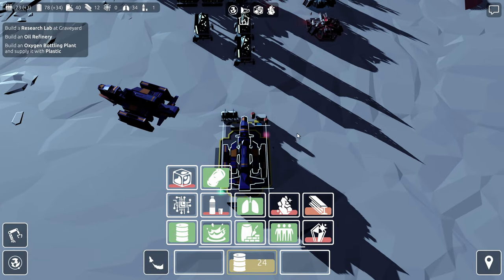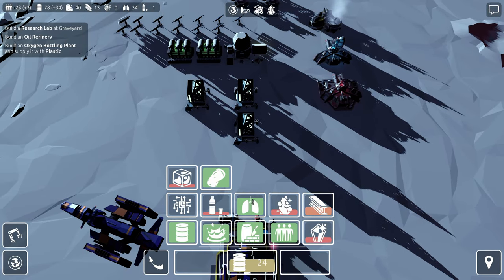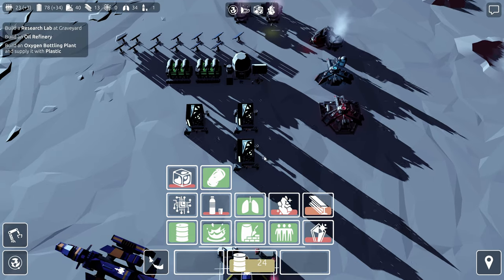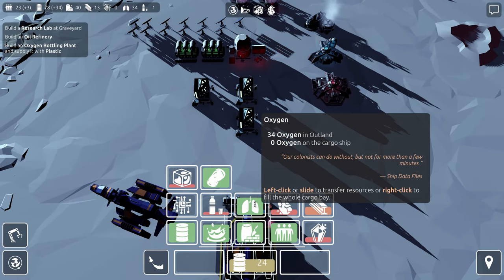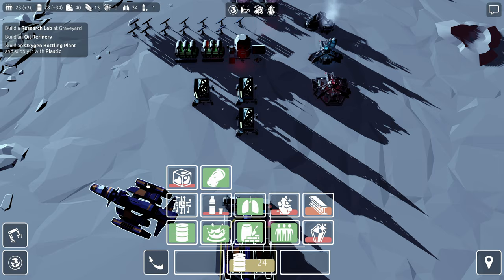We're going to top off the oil here. There's a little bit of water we could give it. We do want to get oxygen produced as well so we don't have to constantly ferry it. We're not making it, so this is like the entirety of our oxygen supply. Let's get that going too.